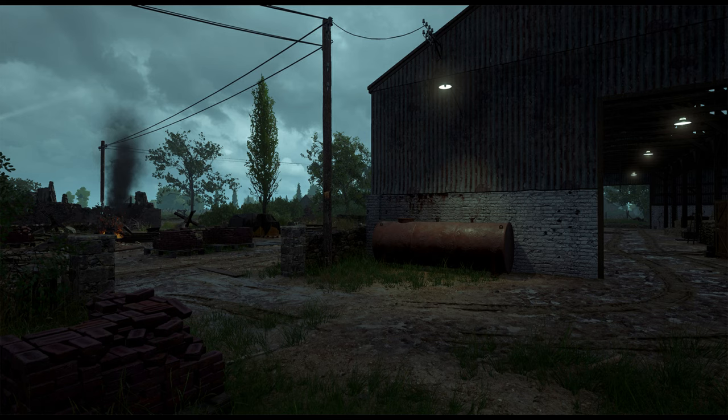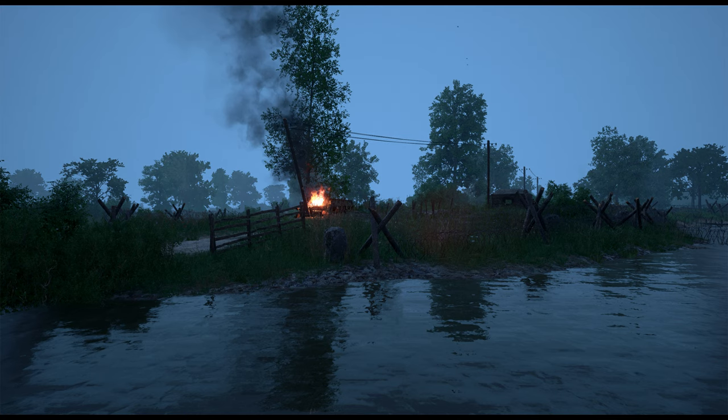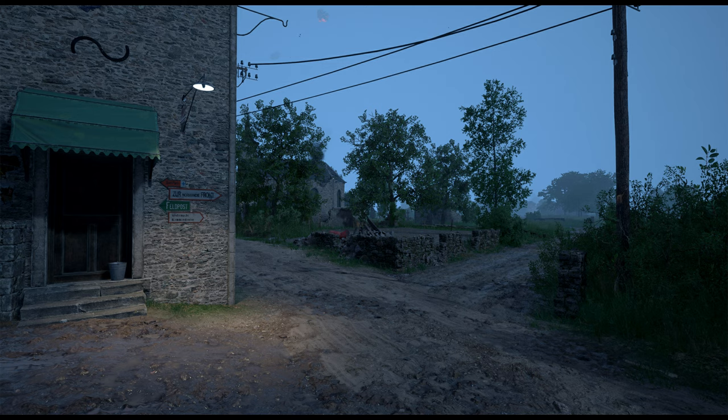Utah Beach is getting an offensive mode where both US and German forces will be attacking, giving two different variations. Each version will have its own unique weather and lighting — you can see in the screenshots a more hazy, bluey sky and a cloudy version. The US offensive mode will actually start with landing on the beach, just like Omaha.